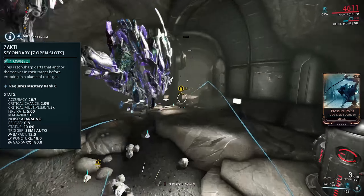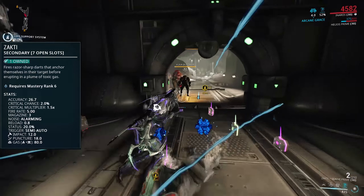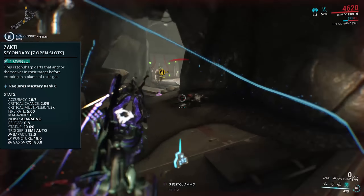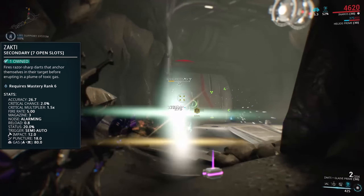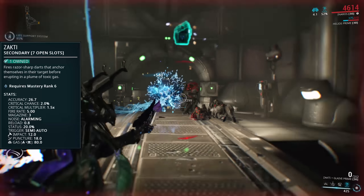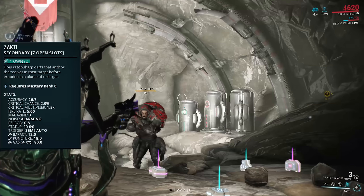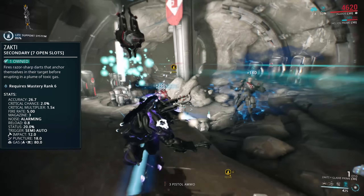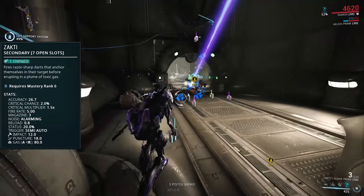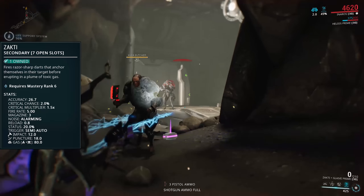But the weapon itself is more than just these raw stats — it's also got a built-in mechanic that causes the darts to stick to whatever surface they hit, and then after a few seconds explode into a gas cloud, proccing whatever elementals you have on the weapon with the same status chance that the weapon has and dealing 80 gas damage. This is in addition to the physical damage the dart does, meaning if you stick the dart to an enemy you're effectively doing 110 damage per shot plus have a very high chance of proccing status.